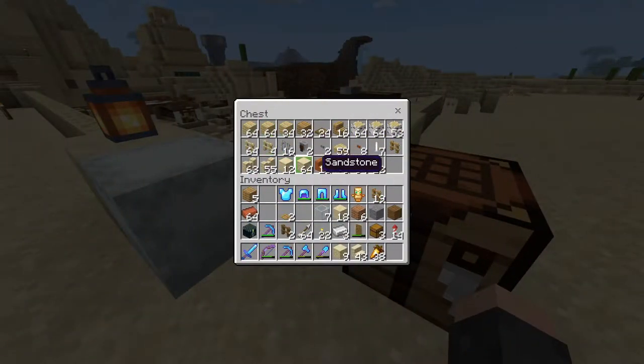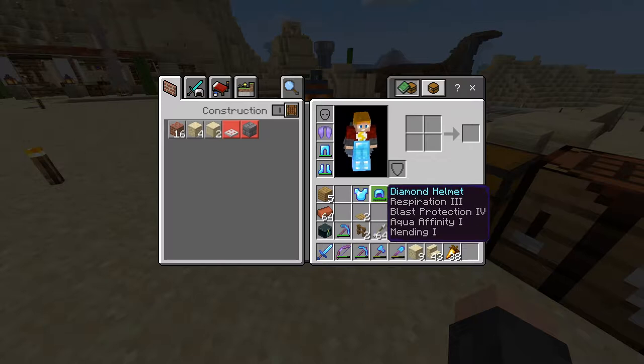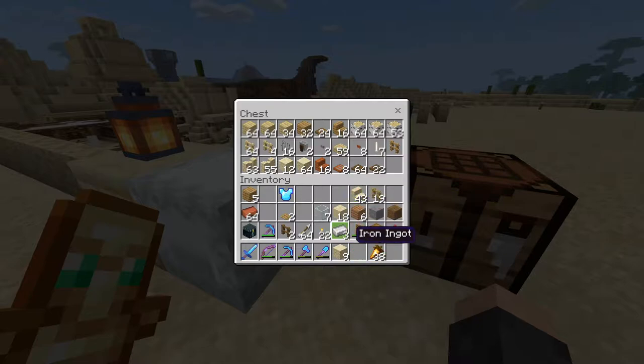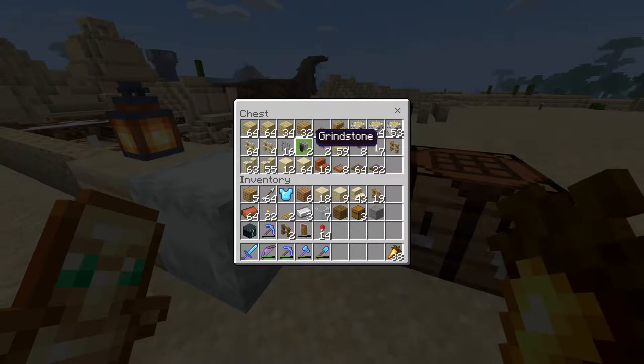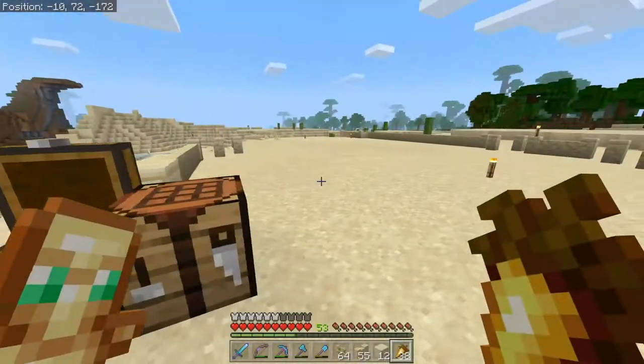I'm pretty certain I have everything I need in this box right here — that should be everything for this build. Let's toss my armor back on. We're going to start off with a cut sandstone base, then put some walls around it, also starting off with some birch, and we'll need some stairs real soon. Let's get started.